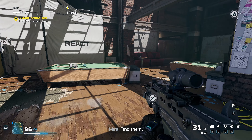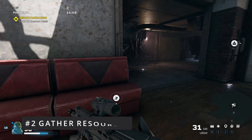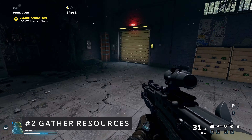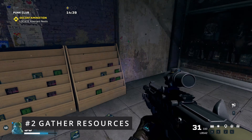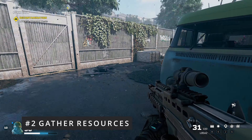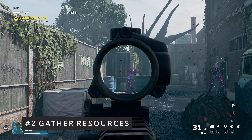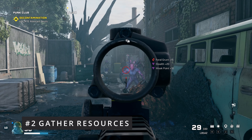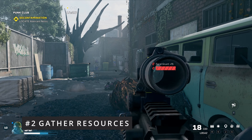If you decide to do flash or stun grenades, you still want the explosive harness because you're going to pick up more grenades. You start with six, and when you go and pick up react boxes, you pick up six instead of three. So you're going to see me rack up on grenades.